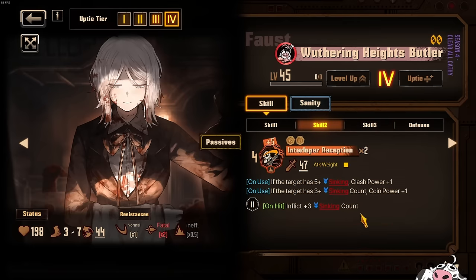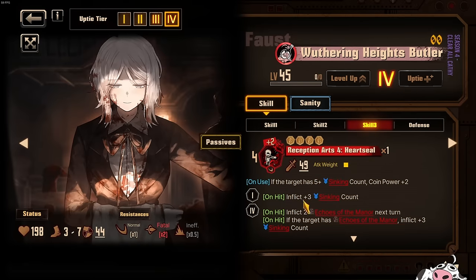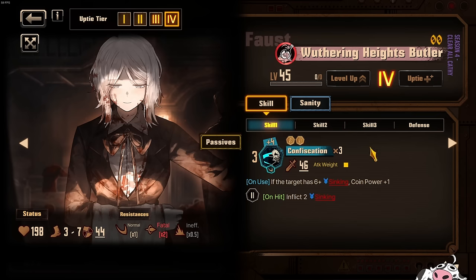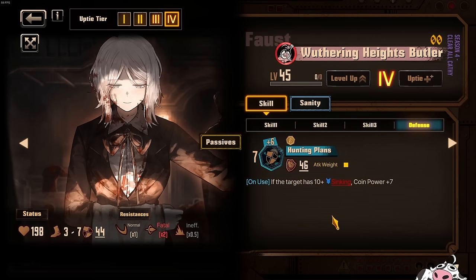It might even be plus 7 because of the sinking count line triggering Echoes of the Manor. Skill 2 inflicts plus 3 sinking count — very positive, and even a positive plus 2 because you trigger Echoes. Skill 1 is going to be minus 2 usually, but you can trigger it and get minus 1 instead — minus 2 is fine since you get a lot of sinking count from Echoes and other characters. The defense is Gloom, same as Linden. With sinking on target you gain Coin Power plus 7, making it 20 on your guard skill — so she can take a hit. 200 HP, 37 speed.